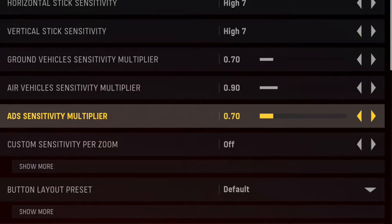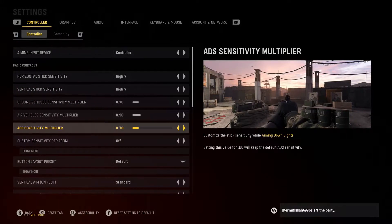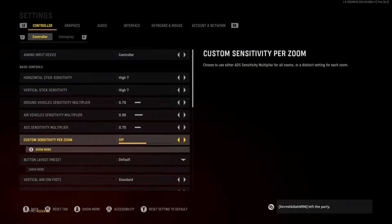ADS sensitivity multiplayer is 0.7. I'd recommend anywhere between 0.5 and 1.0 — somewhere in the middle is really good. Since I'm a slower sensitivity player, I like to keep it at a slightly average sensitivity.